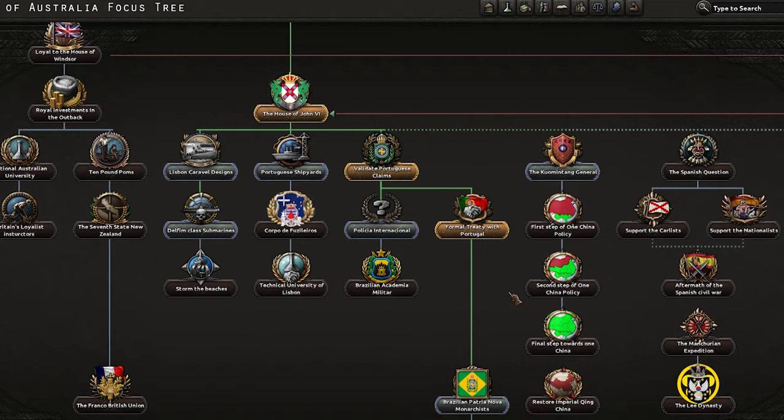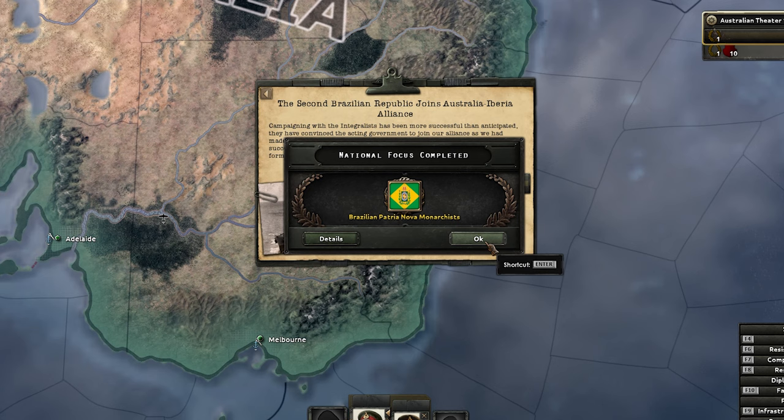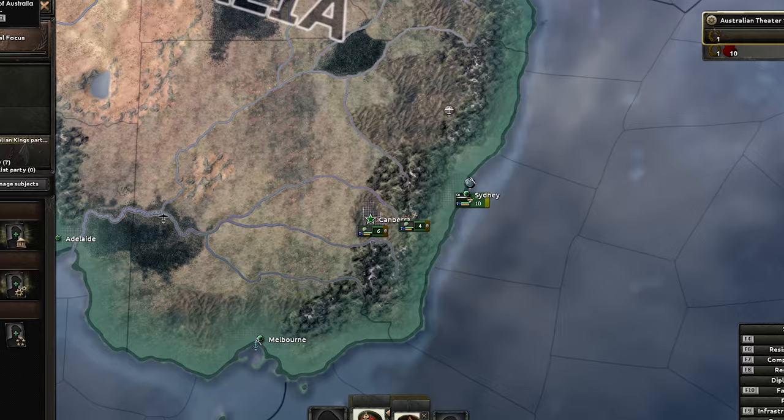Let's go for formal treaty with Portugal. Let's get the faction going - they agree to our Pacific cooperation and we get the Australian Iberian Alliance with the Portuguese, that's nice. Let's move on to getting Brazil to join the faction - come on in Brazil. They'll add some monarchist support as well as other bits, and they join our faction as well.